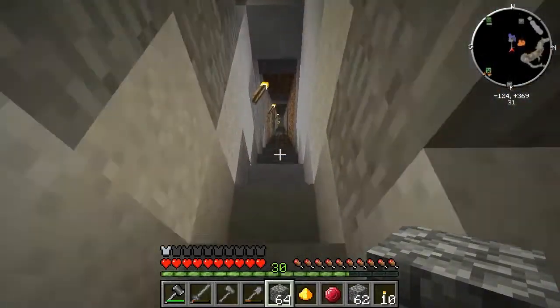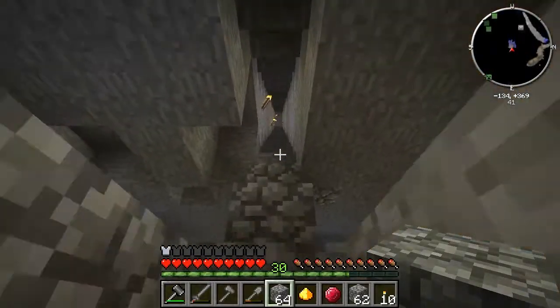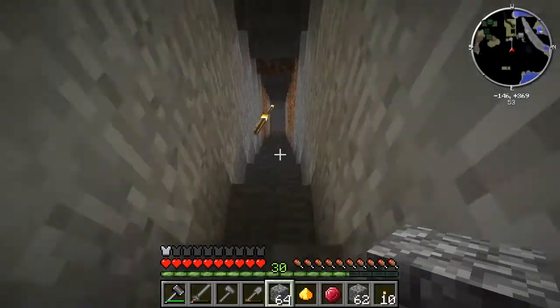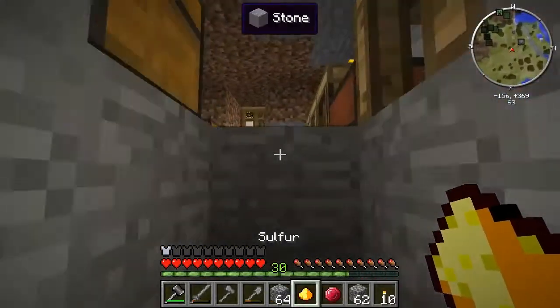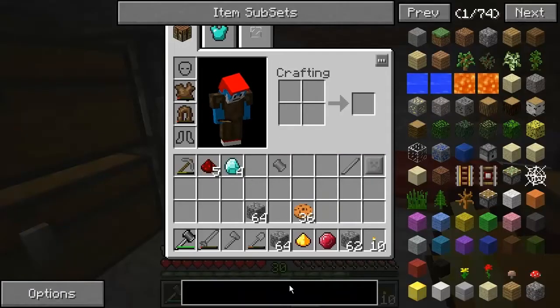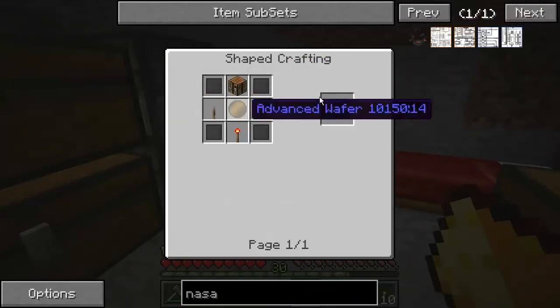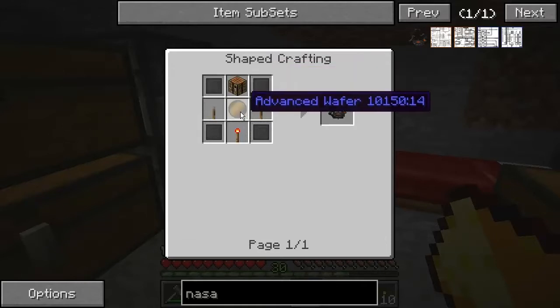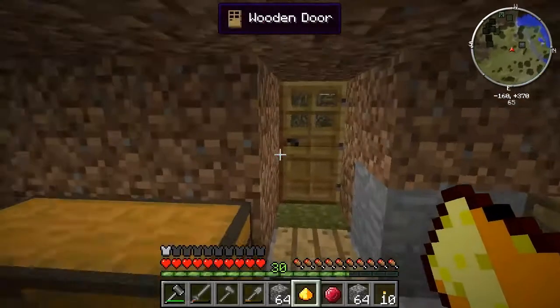I want to start making some machines. I want to start making the basic machines in basic components and for Galacticraft. We need first and foremost a NASA workbench - well it's not really the first thing, we need this stuff: compressed steel and advanced wafers. How do we make those? Well that's what we need to do. We need to get this stuff to be able to make these. Should we have like a little to-do board?